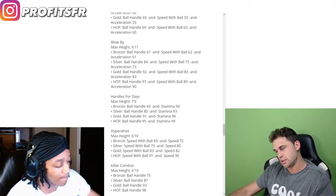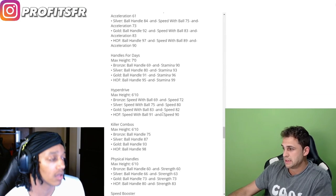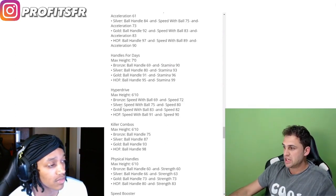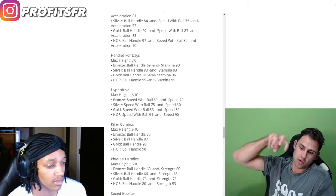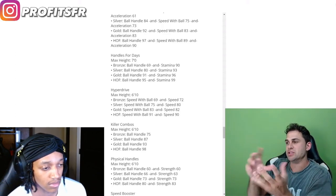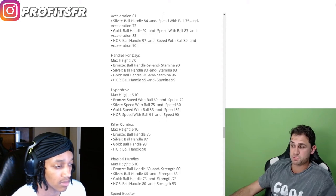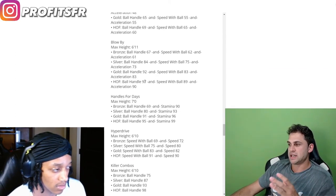Handles for days is based off ball handle and stamina. Last year it was strictly ball handling. Hall of fame is 95 ball handle and 99 stamina — pretty expensive. Hyperdrive — for hall of fame you need speed with ball and 90 speed. Even for silver you need 75 speed with ball and 80 speed. You can see how they're tying attributes together to unlock certain badges, making it more expensive to build a well-rounded player that's good in every category.